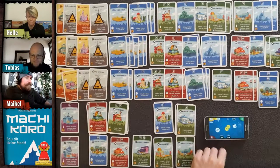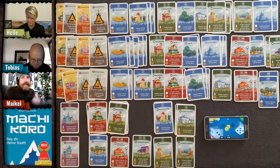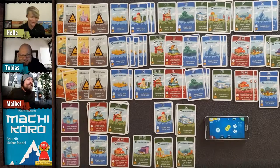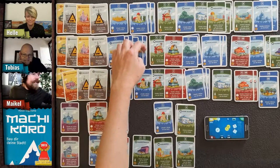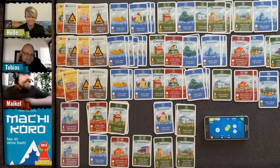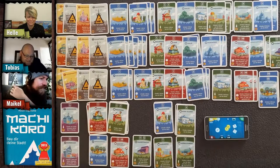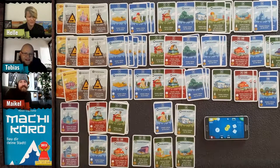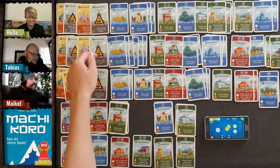Tobias rolls a double six — four times six equals 24 coins in one shot! Wow! He uses his radio tower and buys it for two coins.